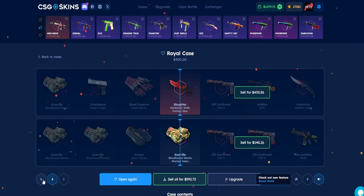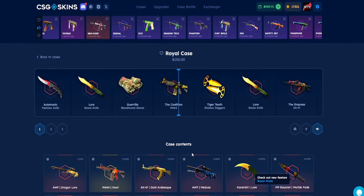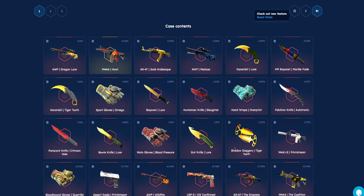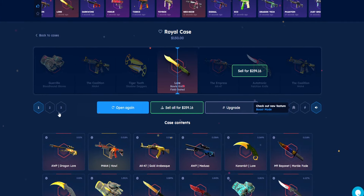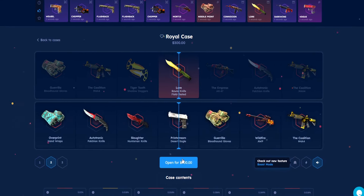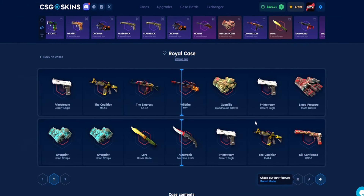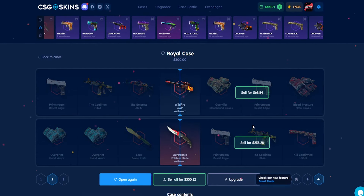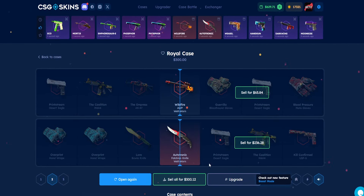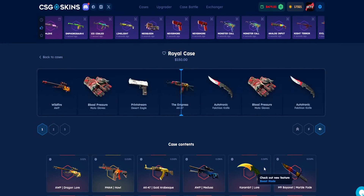One more case - and there's the Bowie Knife. This case is just crazy, $259 from that drop. Two more at $300 each, and we get the Autotronic Falcon Knife for $230 from a $300 case. We made our money back - you cannot complain!